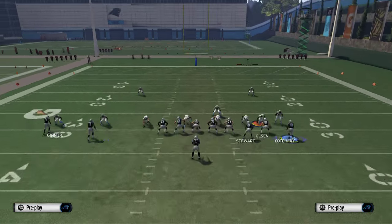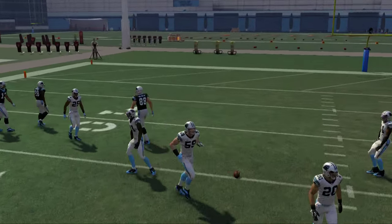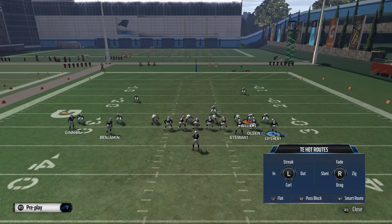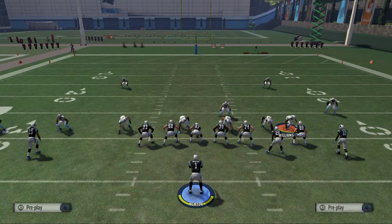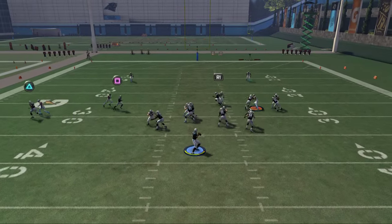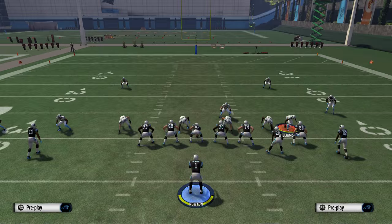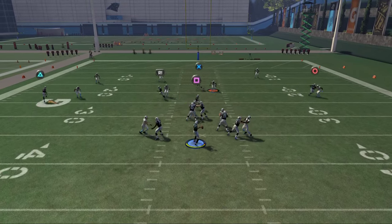The next read on this play is Greg Olsen's crossing route. When he gets across, it basically comes down to whether they're in a dime or a nickel. If they're in a nickel and he's matched up with the linebacker, he's going to win. If they're in a dime and he's matched up with a corner, he's not always going to win and will have a little bit of trouble. If you give him a high pass lead, I think they're really effective this year — it's more of like a touch pass, letting him go up and make that aggressive catch. If that was like a Dennis Pitta, it may not be quite as effective, but Greg Olsen can make that.